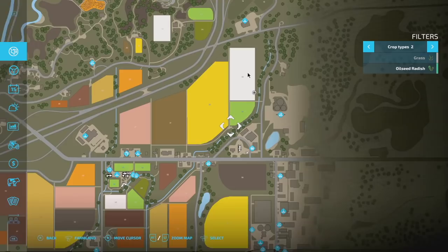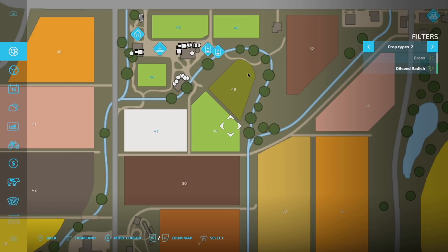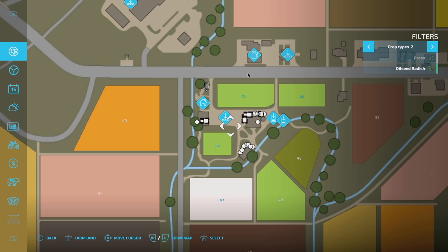So the fields we're doing: we've got field 33 up here on the top, we've also got 47, which is a little one right here. This is going to be important because I actually wanted to buy this field anyway - it happens to be cotton so I'm going to take the cotton out of it.